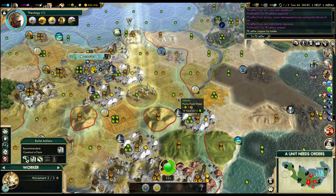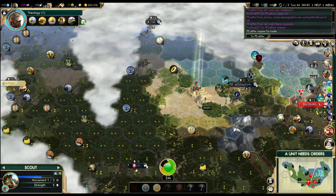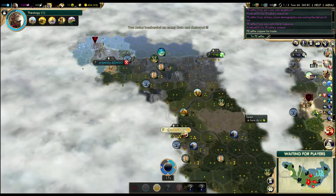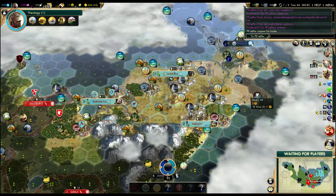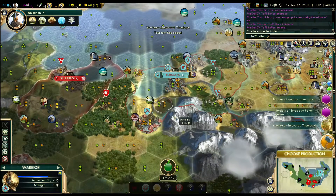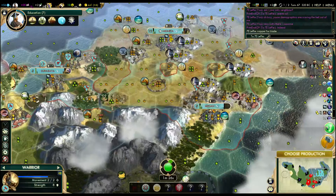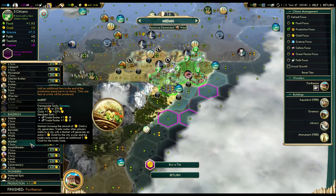If we did want to send a cargo ship to Mogadishu, that would be a risky proposition with this barbarian camp here — it could potentially spawn a bunch of barbarian naval units. Let's go drop the farm on that. And somehow we've risen to 3rd on soldiers — a lot of the units must have died, or someone's going through a tech upgrade and deleted a lot of their obsolete units. Education in 7. Let's go grab a market, and then maybe we'll also squeeze out a chariot.